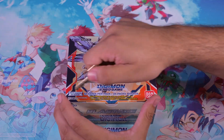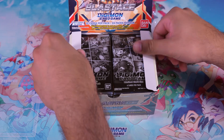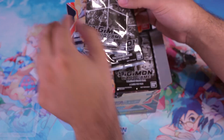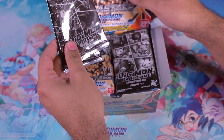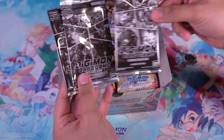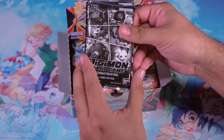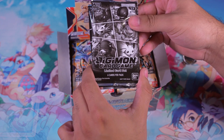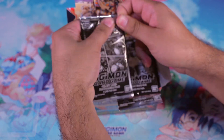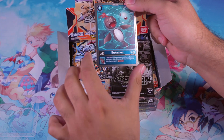Alright, now on to the main event — let's open this bad boy. So of course with every box we've got ourselves our promotional packs within the box. We've got our box topper pack. Let's see what baby we get. Oh, we've got ourselves a Bukamon. Very nice.